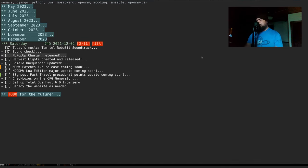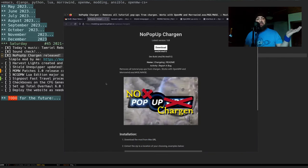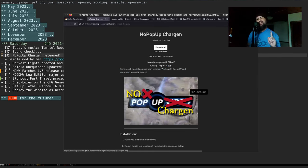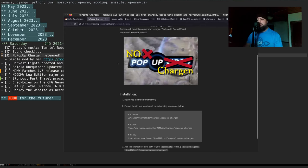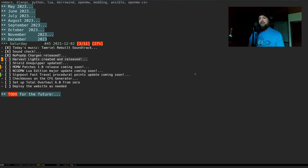We were off last weekend because of the holiday, but a lot of things have happened. We're getting really close to dropping 6.0 of everything. I went ahead and released what I call 'No Pop-Up Charge,' which does what it says on the tin — removes all tutorial pop-ups. There's one I don't remove because you shouldn't. It was a fun one, tweaking around and going into the heads of people from 2002 when you look at those scripts.